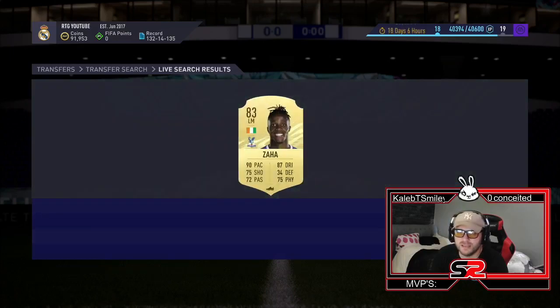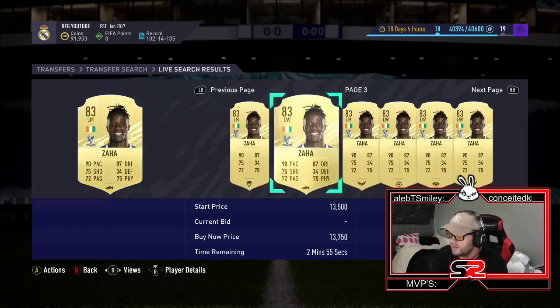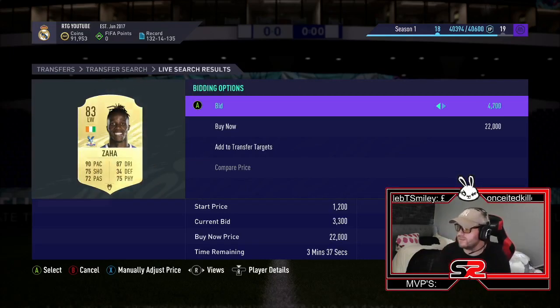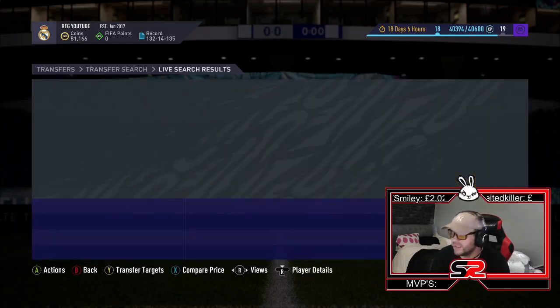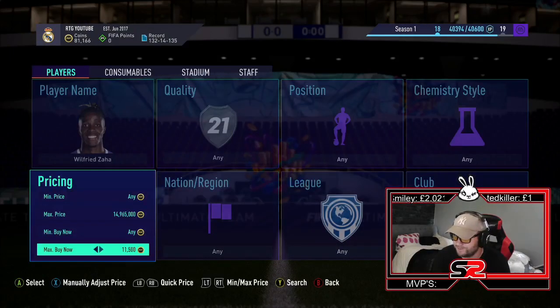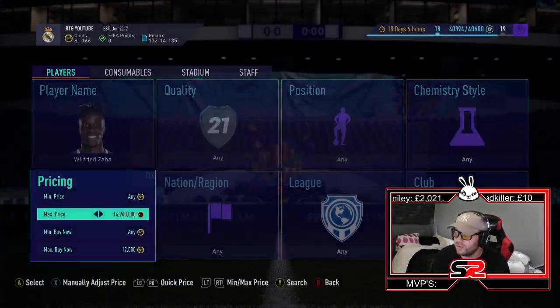As you can see, they're not instantly selling, so you want to be selling them at 13k. You want to have a little look at mass bidding — you want to look under 12k. Under 12k makes it 750 coins profit. I'm going to try and pick this guy up for like 11.5, and that gives me about 1,000 to 1,250 profit. He looks like he's the only one around this sort of time, so let's try and snipe anywhere under 12k and see if we can pick one of these bad boys up.